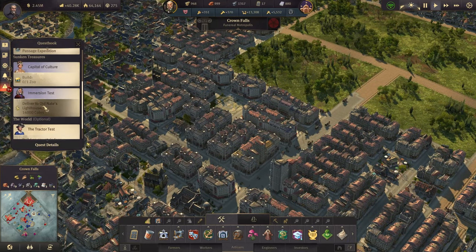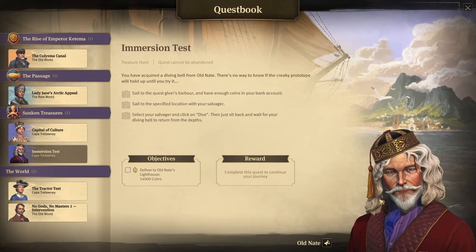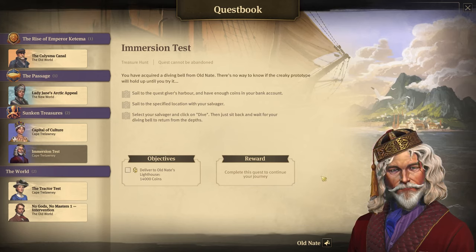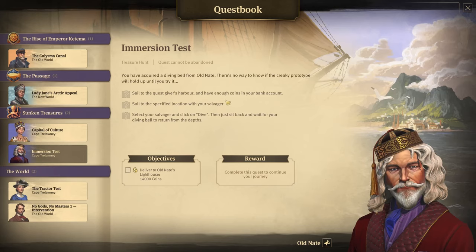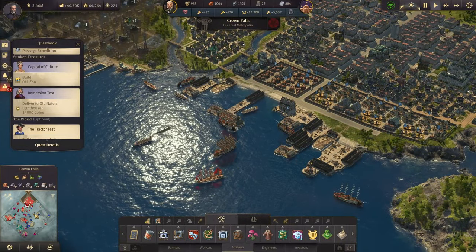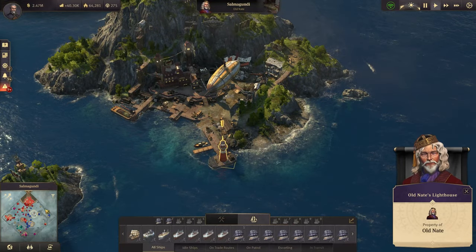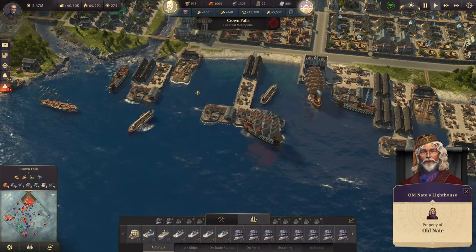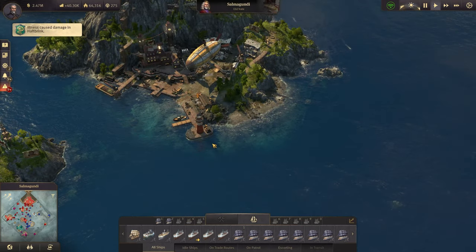We have a few things here. The first is the immersion test. There was a time when 14,000 coin was a lot of money and I actually waited on that. But we have old Nate here in Cape Trelawney's Sunken Treasures. You've acquired a diving belt from old Nate — there's no way to know if the creaky prototype will hold up until you try it. So let's deliver 14,000 credits to him.